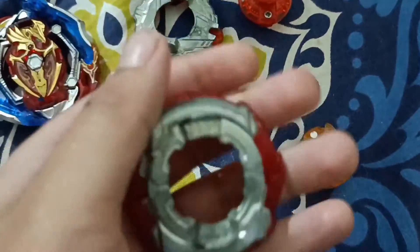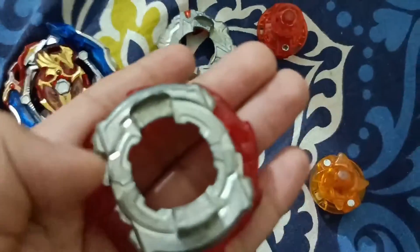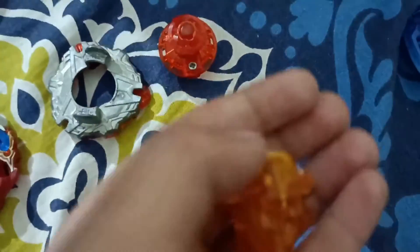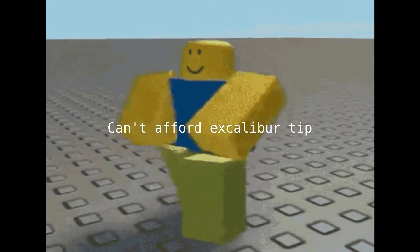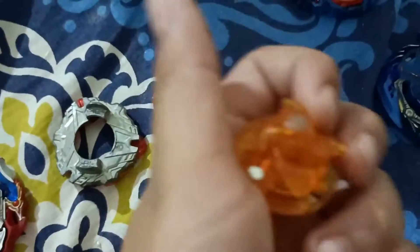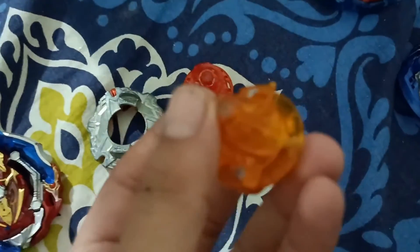This is the 11 disc of Z Achilles. This is the frame of Dead Hares, which has two modes. Right now it is in attack mode, and this is the defense mode if we flip it. This is the Crash Rock Devil tip, and it gives free spin because of its fan.